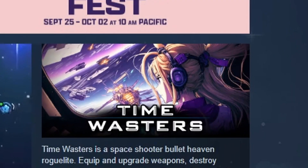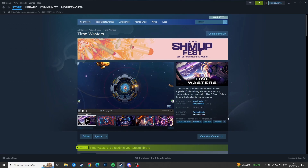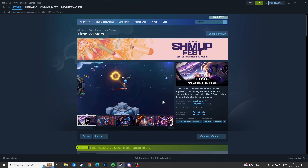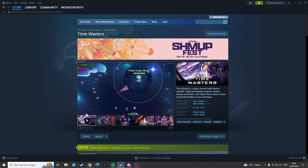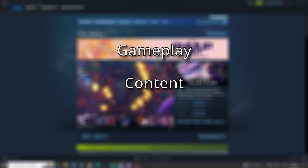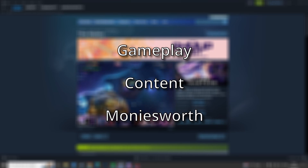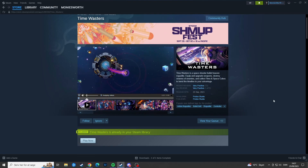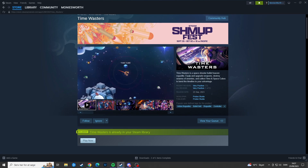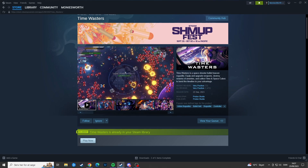Hello everyone and welcome to Money's Worth. This time I bought Time Wasters on Steam for 3 euros and 99 cents, but since the normal price of this game is 4 euros and 99 cents I will use that as my baseline price. To find out if this game is worth your money and time, I will play it for 5 hours or until I complete the game. When I'm done I'm going to rate it under 3 categories: Gameplay, to see if the game is fun and works well; Content, to find out if there is enough for you to do; and lastly Money's Worth, to let you know if I think you can buy the game without risking wasting your money. I also hate getting a game spoiled in a review, so the footage you're going to see is from the beginning of the game and won't ruin your experience.